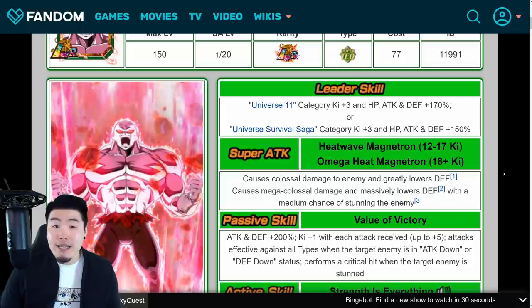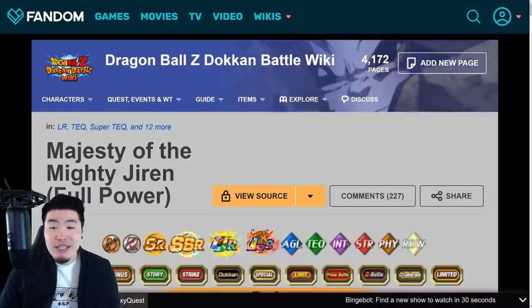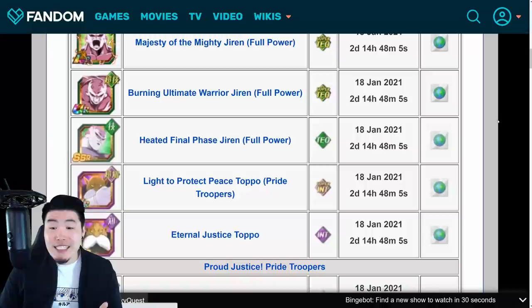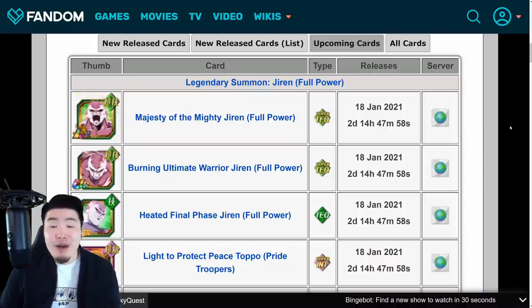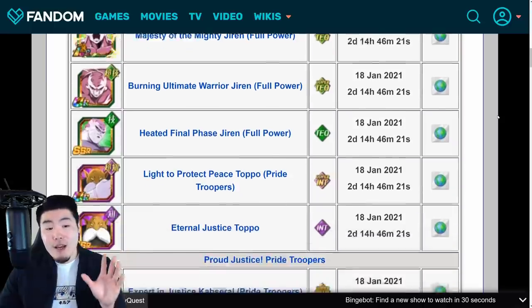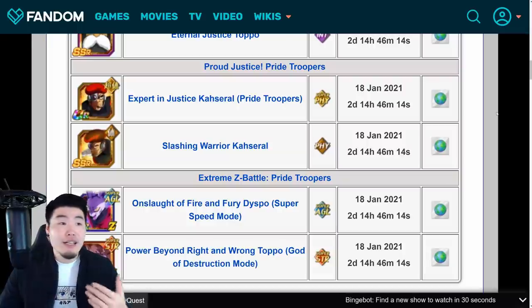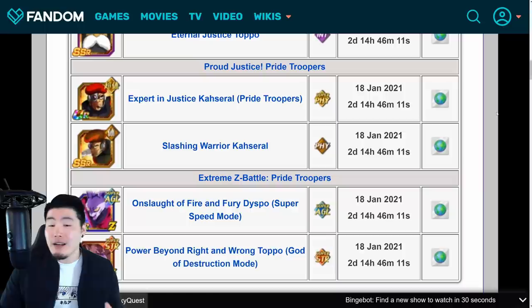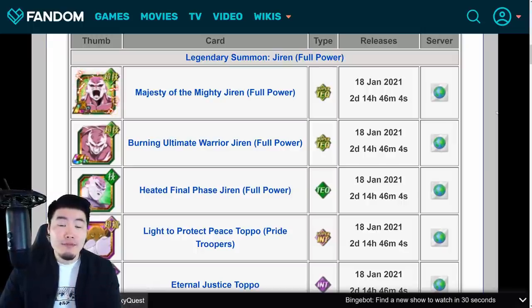So yeah, those are all the new units added to the Global database through this data download — or at least had their assets translated so they're ready for release on the Global side. All of this stuff will be dropping on Global in exactly 2 days, 14 hours, and 48 minutes from the time I'm recording this. By the time this video drops it'll be even sooner. Let's say in about 2 and a half days. I know a lot of people are gonna be skipping — a lot of people are saving for Super Saiyan 4 Gogeta or something else — but you guys know ya boi cannot skip anything, especially something as hype and as broken as Jiren.